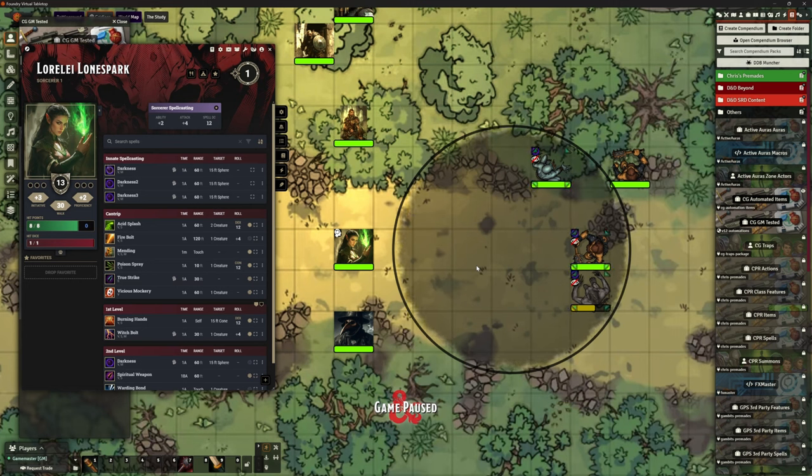Chris's premades gives us this circle, it gives us this graphic. And the really good bit that Chris's does is it applies the advantage and disadvantage stuff for the Darkness. Now, when you test that, something to bear in mind — when you're in the Darkness and you're fighting something in the Darkness, it's not giving you advantage or disadvantage. No, because they're cancelling each other out. So watch for that.